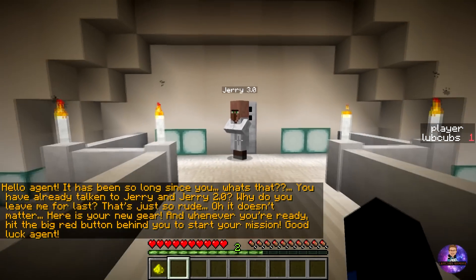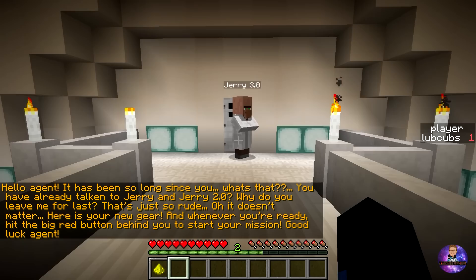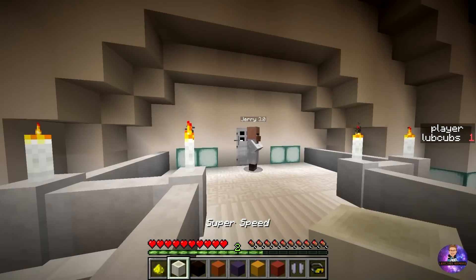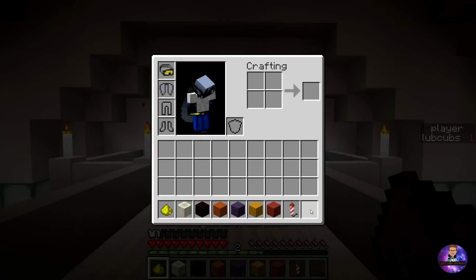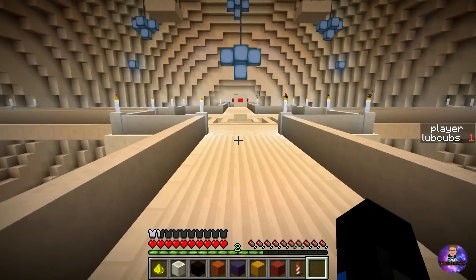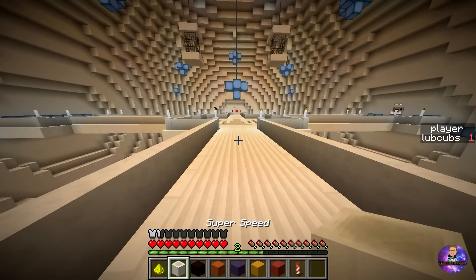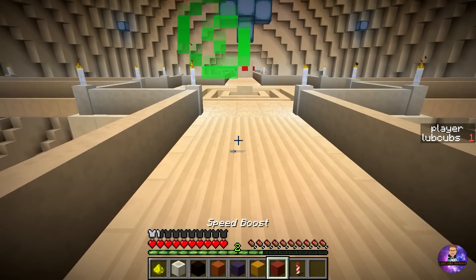Hello Agent. It has been so long since you... You've already talked to Jerry and Jerry 2.0? Why do you leave me for last? That's just so rude. Here's your new gear, and whenever you're ready, hit the big red button behind you to start your mission. Good luck, Agent. So Jerry 3.0 just gave us all our gear — we've got super speed, resistance, super jump, medium jump, small jump, and a smaller speed boost.